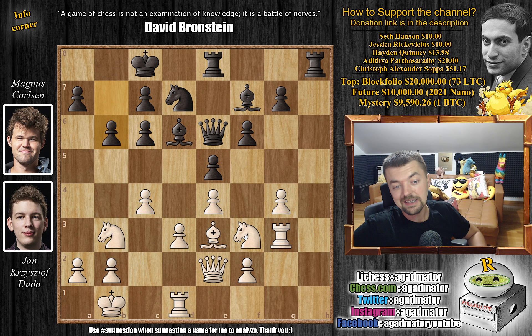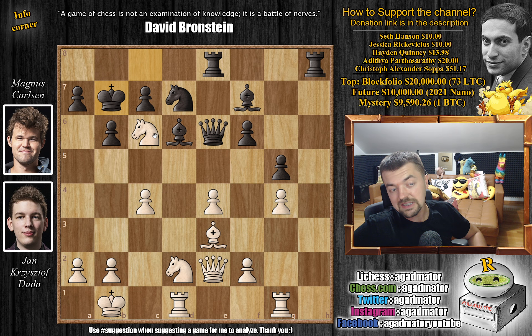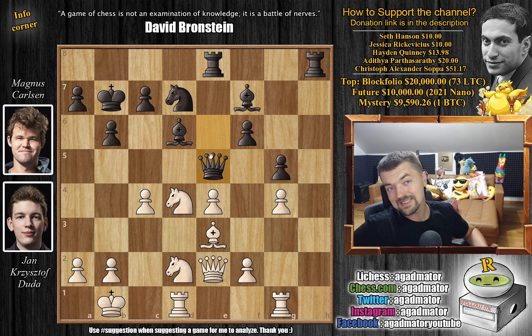Magnus plays g5, grabbing more space on the kingside. And only now does Duda play d4 — a great move, as Magnus's c6 pawn is not defended. Magnus captures on d4. We have knight captures, attacking the queen and the c6 pawn. Queen to e5. We have knight captures on c6, queen to e6, and now rook g back to g1. We have king to b7, forcing Duda's knight away from c6. Knight back to d4, attacking the queen, and queen back to e5. Whether this was a sacrifice or Magnus just blundered the c6 pawn, it does appear that black has counterplay for white spending so many moves with the knight.